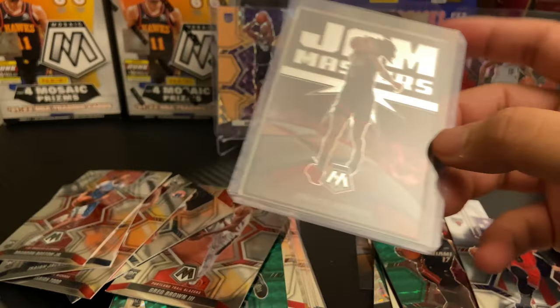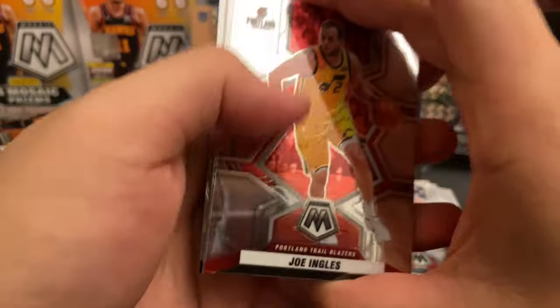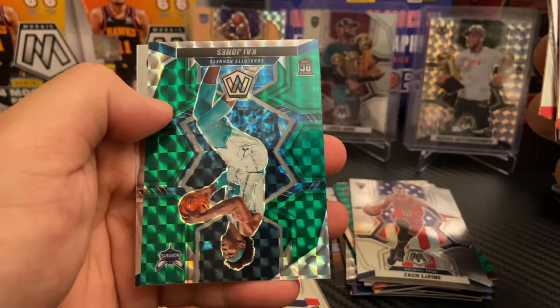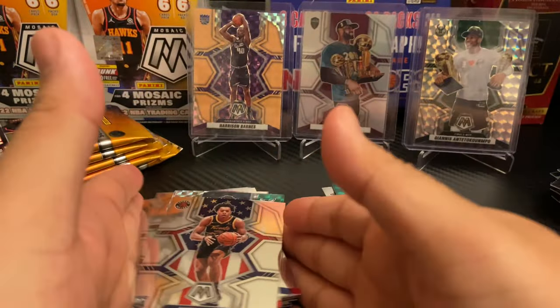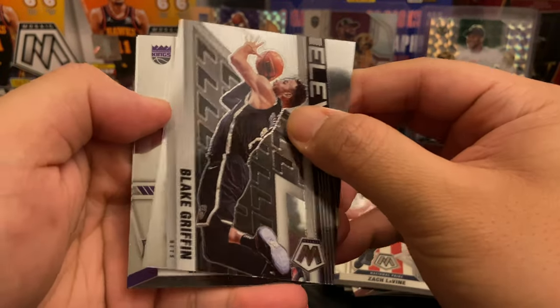Very nice blaster — look at that clean. Third and final blaster of this very successful rip. Let's see what else Mosaic has in store for us: Joe Ingles, Devin Booker, Clint Capella, MPJ. Our Mosaic is James Booknight or Kai Jones, and a Scotty Barnes National Pride. Our rookie stack is kind of high. Very big fan of Mosaic so far. CP3, Kyrie, Danny — Elevate Blake Griffin. Davion Mitchell NBA Debut.